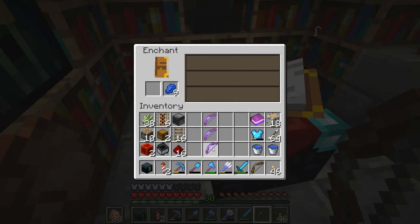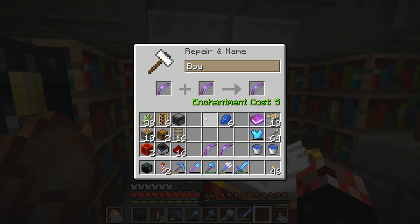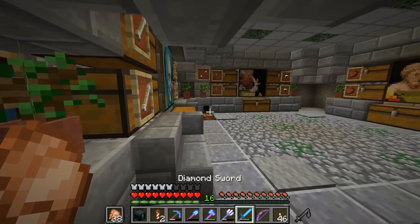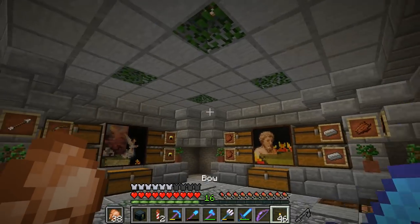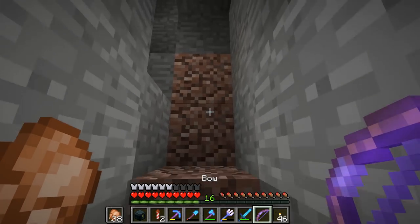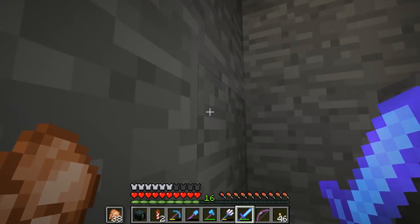Power 4 once again. Unbreaking again and unbreaking 3. Wow, pretty much all of these are the exact same as each other. Well, I guess at the very least we can make ourselves two power 5 unbreaking 3 bows, right? That's kind of cool. I ain't going to complain about that. I'm going to put these in here and then put the lapis in there. So there we go, my friends. Nice and simple. Got ourselves a new bow. Sadly, it doesn't have infinity on it, so we're actually going to have to utilize the arrows that we have. Which, by the way, we've got quite a lot because by using an infinity bow, we're going to do nothing but gain arrows, aren't we? So that's pretty cool.